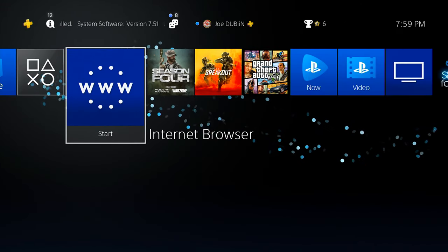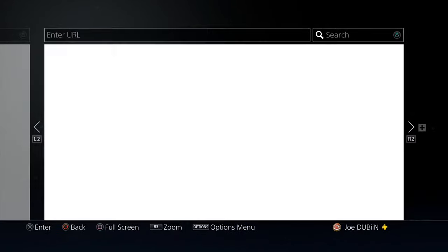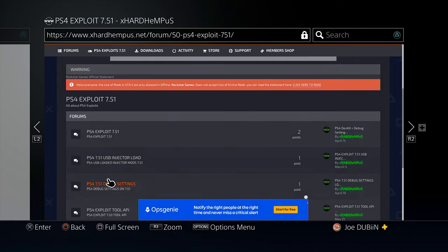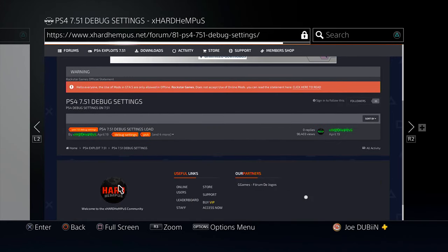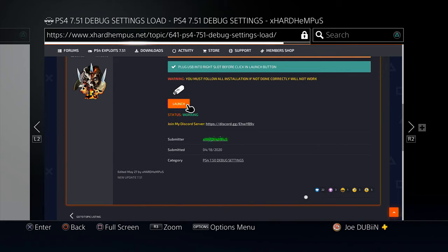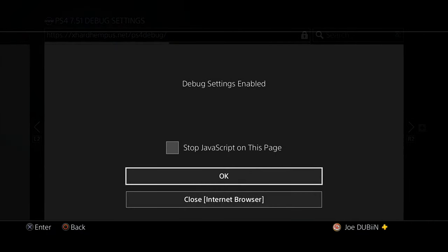We're back on the console. As you can see on the top left, it says installed system version 7.51. Let's go back into this exploit page and refresh everything. Let's go back to PS4 exploit 7.51 and back to the PS4 7.51 debug settings to see if this actually works. I updated my console to the version it says — so this should literally work. PS4 7.51 debug settings load once again. Let's go to launch and see if this works — it says status working.